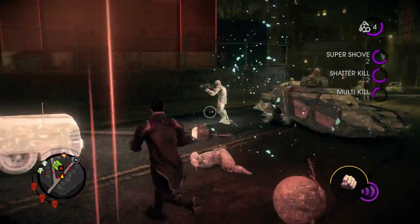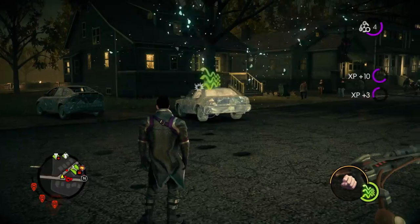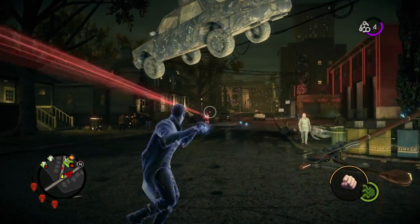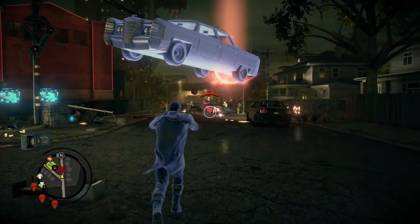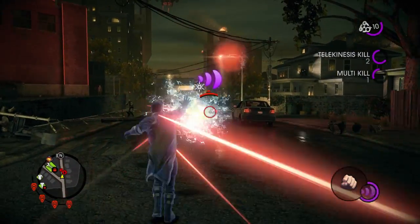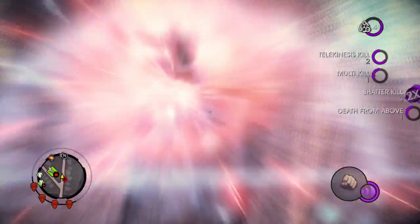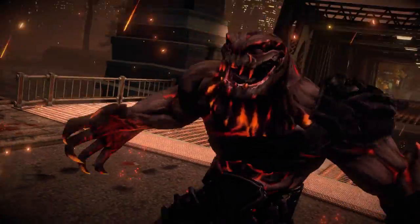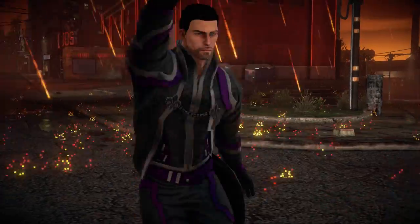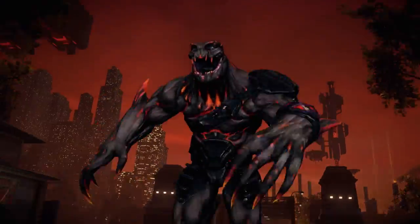Here you're seeing more of the Xen — the evil aliens that have come in and abducted the president. We've had a lot of fun coming up with an enemy that was going to be sufficiently powerful to challenge the player with all these superpowers. In just a moment, you're going to see the Xen's version of their superhero — it's called a Warden. Let's do this.